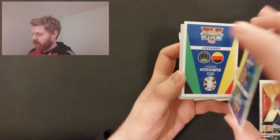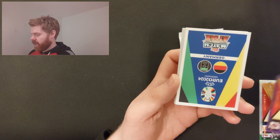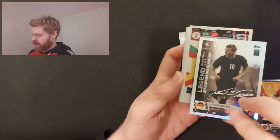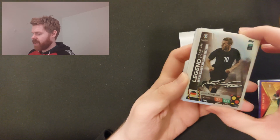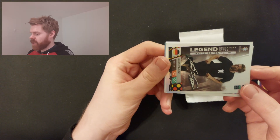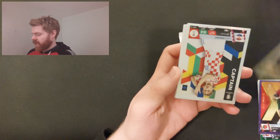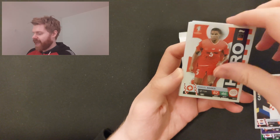Another purple — we've got a purple Modrić and a purple Pepe. You can get colored parallels but I don't think these are numbered or anything like that, still pretty cool. And it looks like you get a signature in each tin — last time it was turned over and it was a signature. This one is Lukas Podolski Legend Signature Style, appearing in four tournaments: 2004, 2008, 2012, and 2016 — formerly of Arsenal.